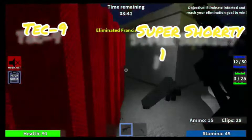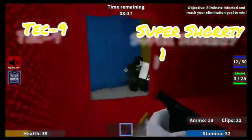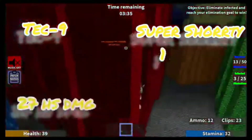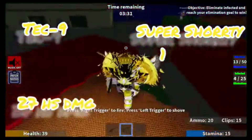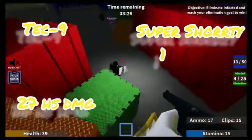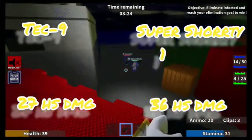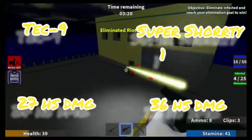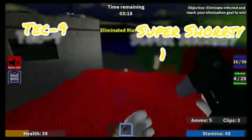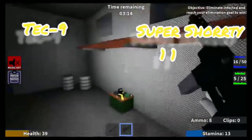The next question is headshot damage. The Tech N9ne's headshot damage is 27. The Super Shorty, on the other hand, has at least 36 headshot damage to the face. Same thing applies — the closer the target is, the more headshot damage the Super Shorty does. So the Super Shorty gets another point because more damage means more chances of winning.